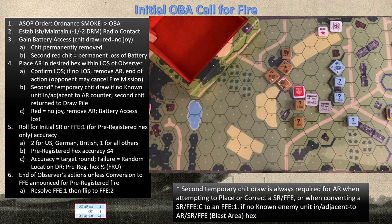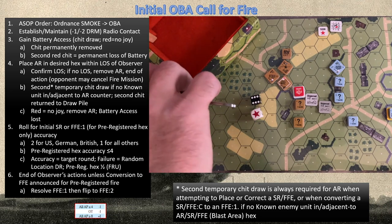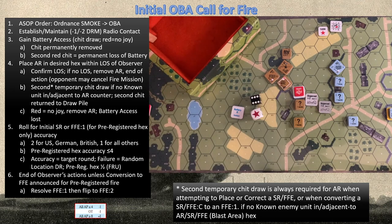Regarding ammunition: plentiful ammo adds a black chip to your draw pile, while scarce ammunition adds a red. Remember the advanced sequence of play order: ordnance smoke is fired before OBA. All onboard guns and mortars that want to fire smoke must do so before OBA. Once OBA is done, the rest of your firing can proceed. Basically, the minute one of your guns fires something besides smoke, you can no longer fire smoke. It starts with radio contact — Russia needs to roll an eight or less. We rolled a seven, so they have contact.